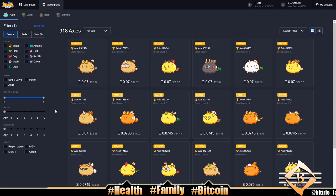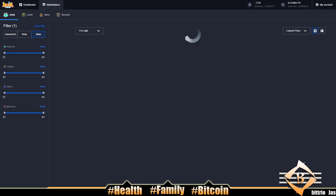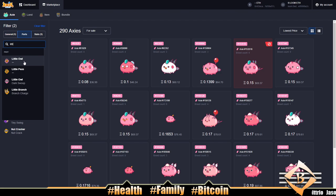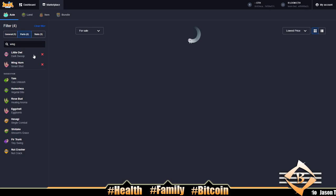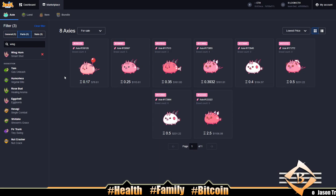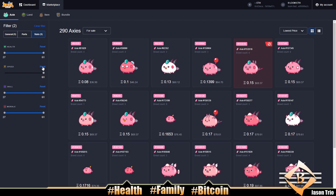Now for the back-liner — we could go aquatic or bird. Let's see what a max speed bird with Little Owl is going for. If you go with a bird you need Backdoor, Wing Horn, Little Owl, Toothless Bite — something to get in the back. There's nothing good at $80 for a bird, and I wouldn't spend $80 on a bird anyway — I'd spend it on a plant.